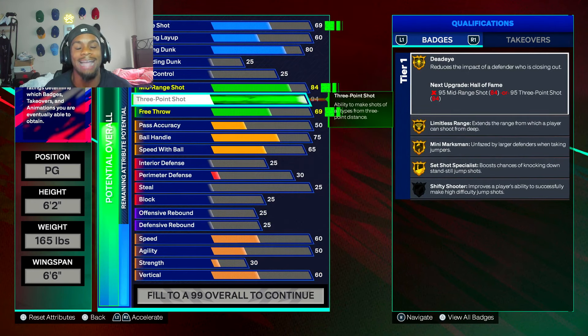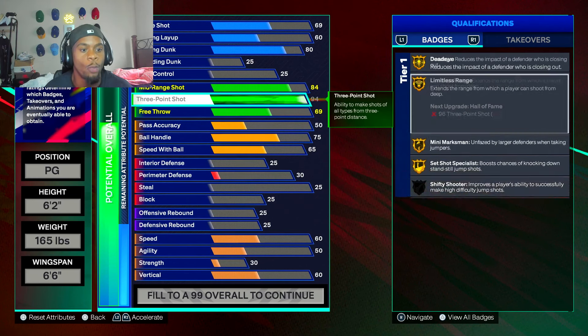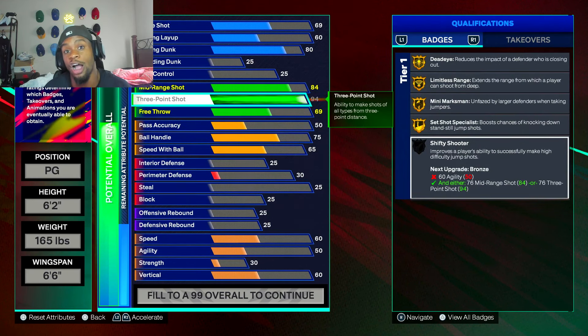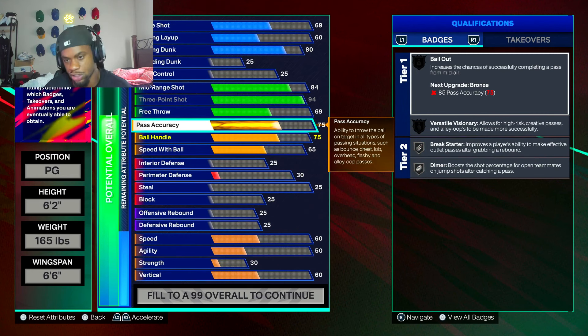Now after that, three point — put that thing to a 94. Max that three point out to a 94. You get all your shooting badges on gold: limitless range, mini marksman, set shot shooter. We're going to see shifty shooter when we put our agility up — we're going to have high agility on this build as well. After that, put your pass accuracy to like a 75. A 75 pass accuracy — you got break start on silver, diamond on silver. Easy money.